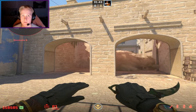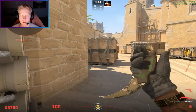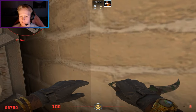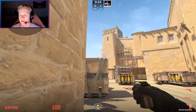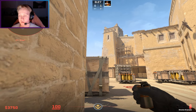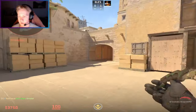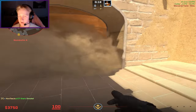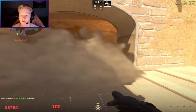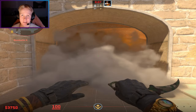The last smoke is for ramp. Come to this corner and aim at the top of this white roof, then simply left-click throw. With this smoke you'll have all the control you need from ramp — after you've mollied it or anything like that. So this is all you need for CS2 Mirage.